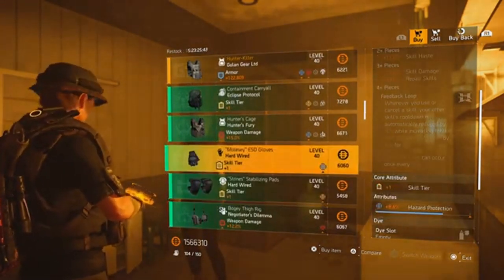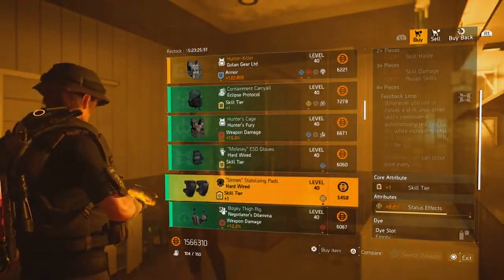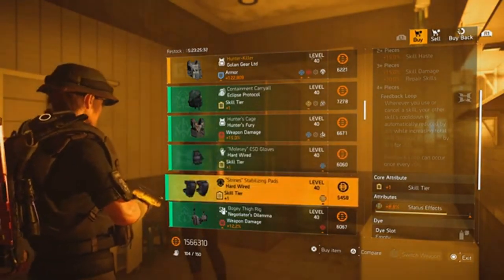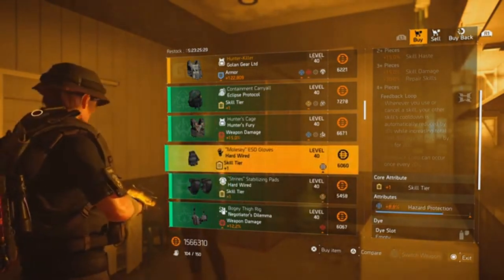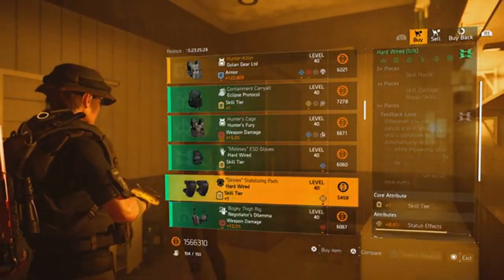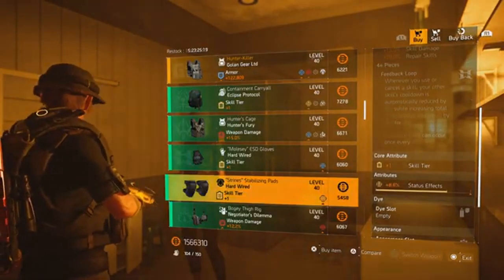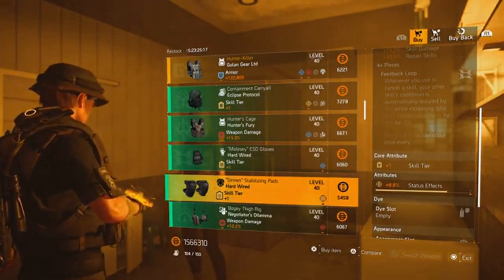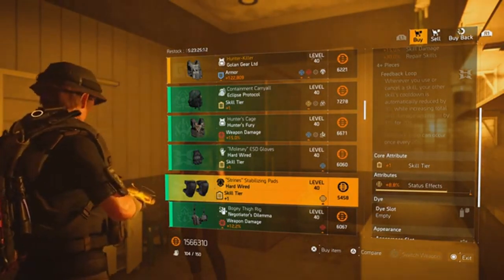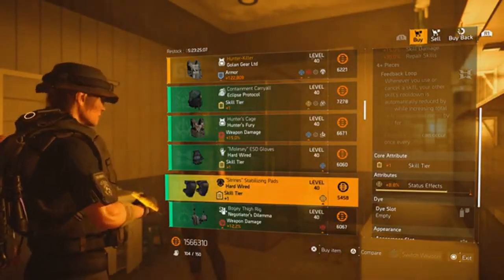The only other two things I'd suggest — to save you crafting them and save you materials — would be the Hardwired gloves and Hardwired knee pads if you need them. You can re-roll the status effects and hazard protection off these and put on skill damage or repair skills, depending on which sort of build you want to make. That's my picks of the week; nothing else she has is really worth looking at.